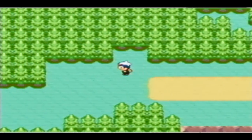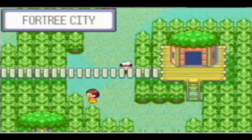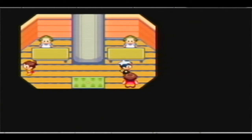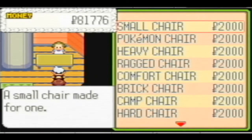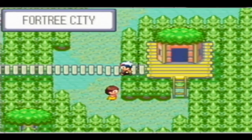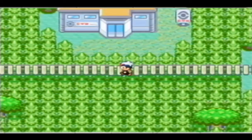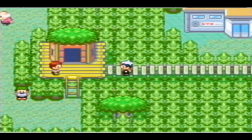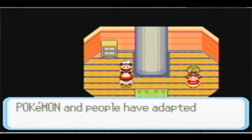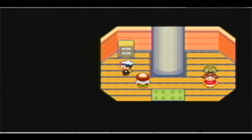In this city, I believe these people sell decoration items — one has chairs, the other has desks. No need to talk to them. If I wanted to decorate I could do that towards the end. Nothing much here. The Pokémon looked like it was massaging the trainer's back or something.